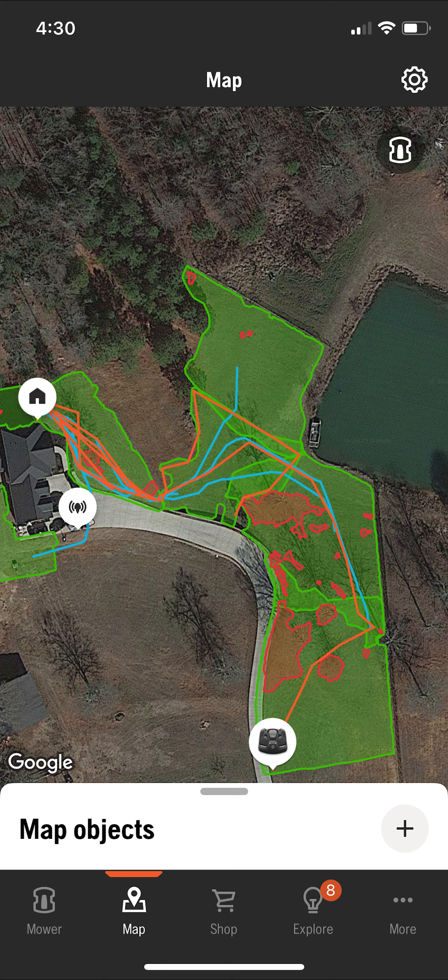As you see, here is my map of my whole yard. The green is the work areas, and then of course the red little areas are the stay-out zones, and the blue are the transport paths that go to each work area that I've created.